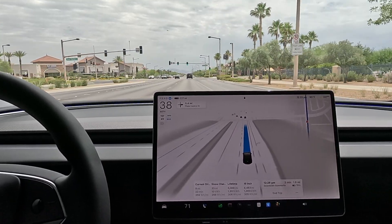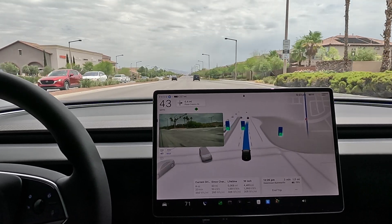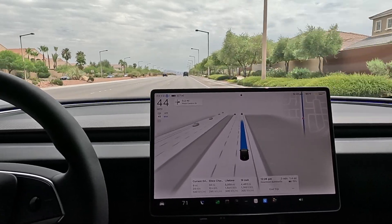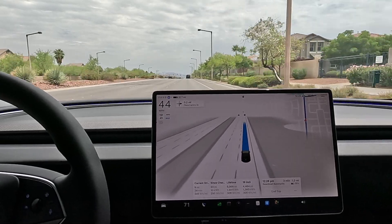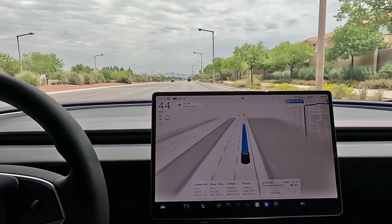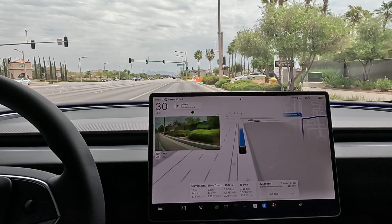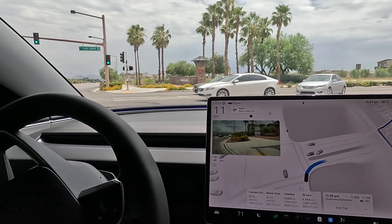Next turn in 0.5 of a mile, now 0.4. This car's getting a little antsy trying to do his U-turn, getting prepared — and there he goes. I'm thinking about getting some big planter boxes and doing some planting in the backyard — something about being able to grow something and nurture it. All right, we got our right turn. Great distance away from the curb.